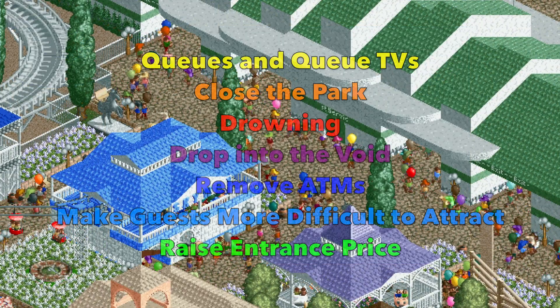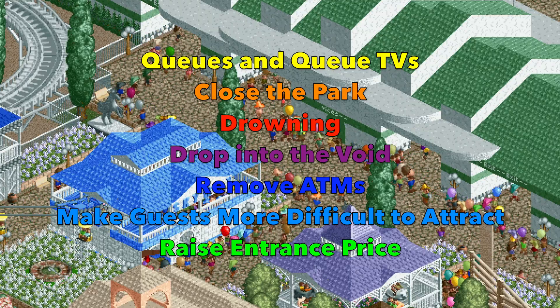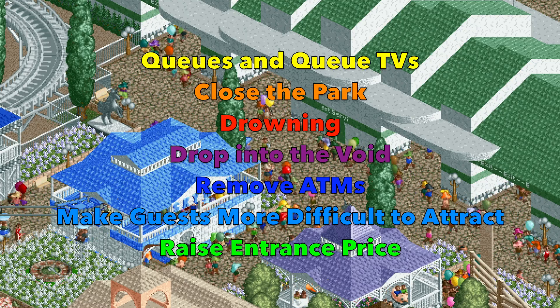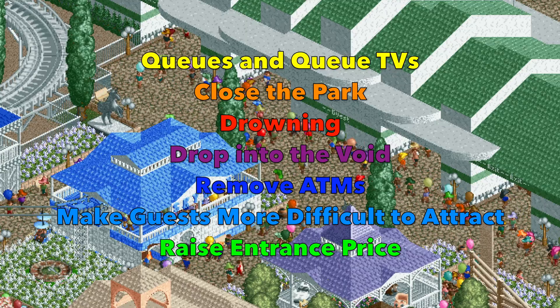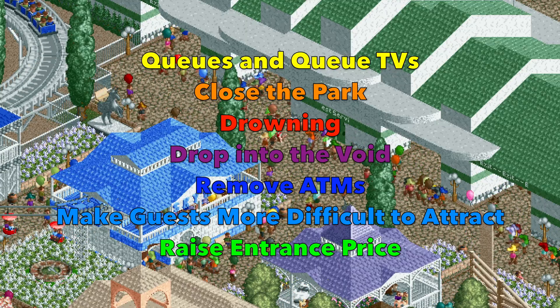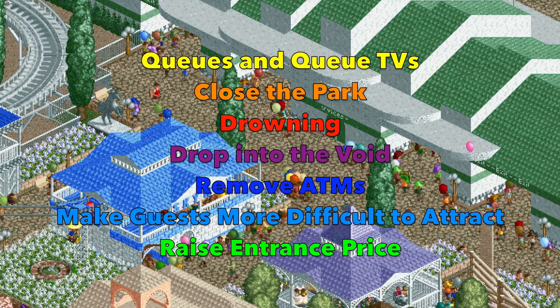So to recap: to reduce overcrowding, you can create long queues with queue line TVs to keep guests off your paths. To reduce guests, you can close the park, drown them, or drop them into the void. You can also remove ATMs to force guests to leave when they run out of money, use the scenario options to make guests more difficult to attract, or raise the entrance price to keep out the poor.